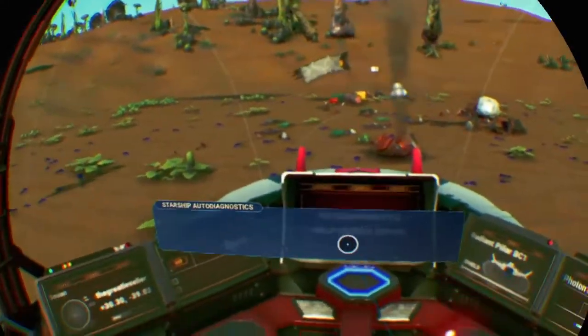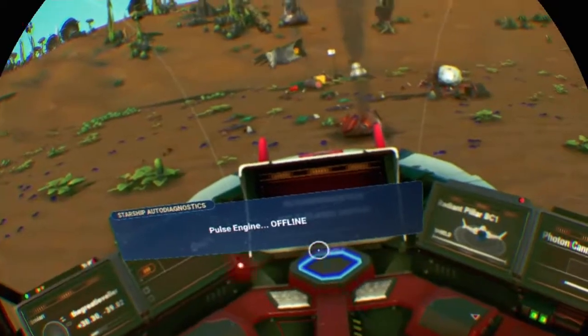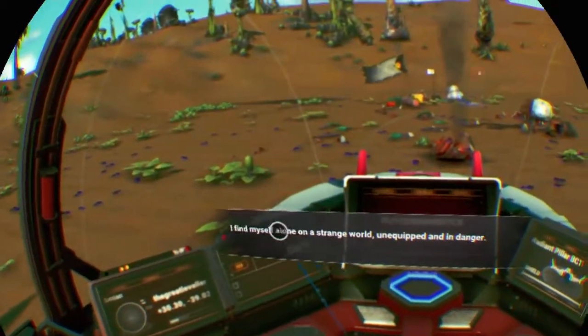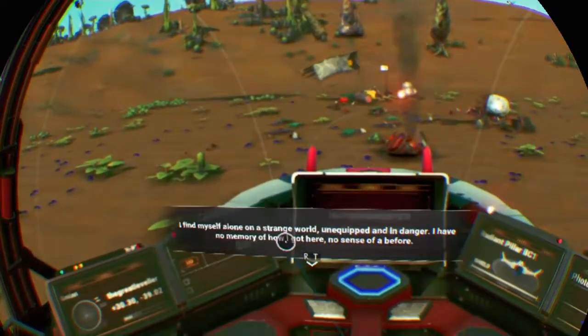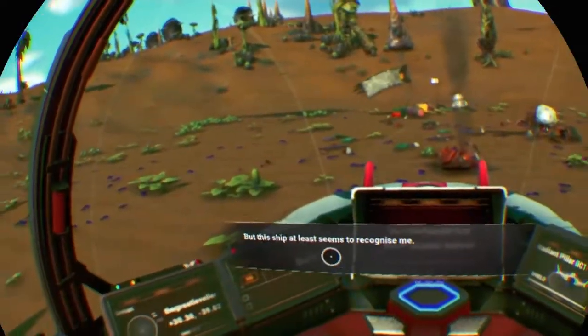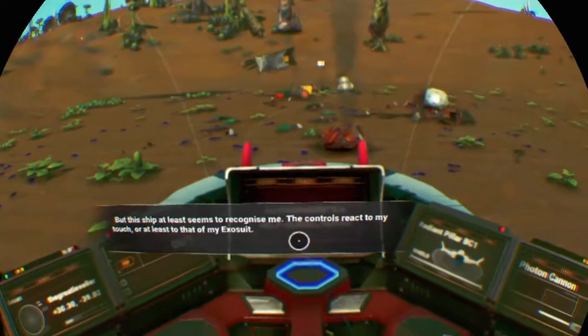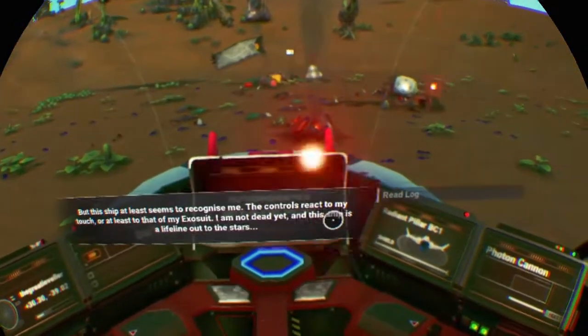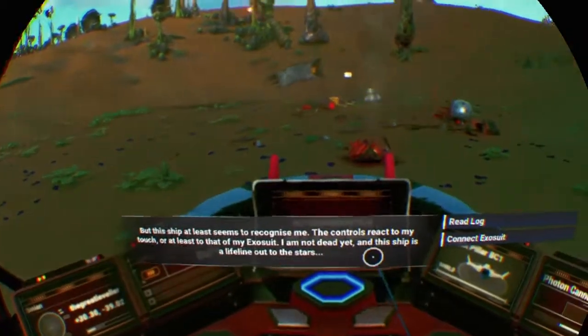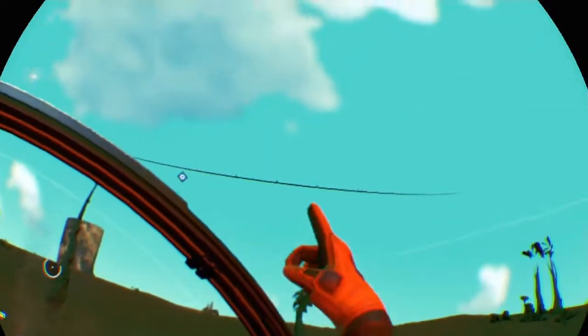Launch thrusters: offline. Pulse engine: offline. I find myself alone on a strange world, unequipped and in danger. I have no memory of how I got here, no sense of a before. But this ship at least seems to recognize me. The controls react to my touch, or at least to that of my exosuit. I am not dead yet, and this ship is a lifeline — out to the stars.